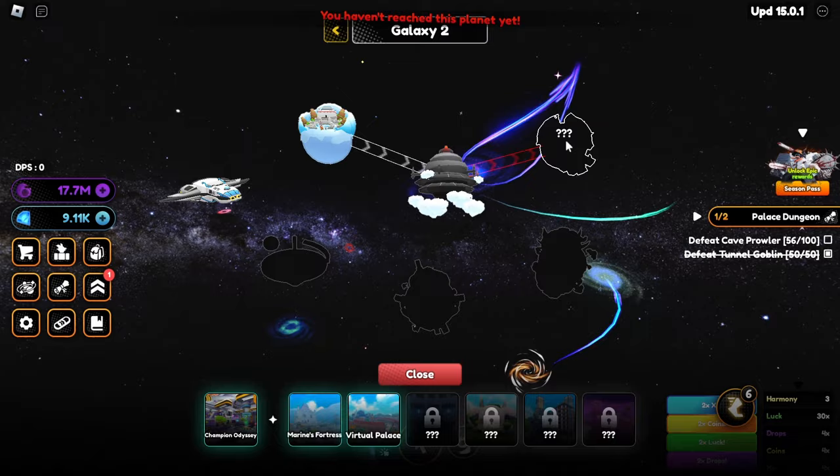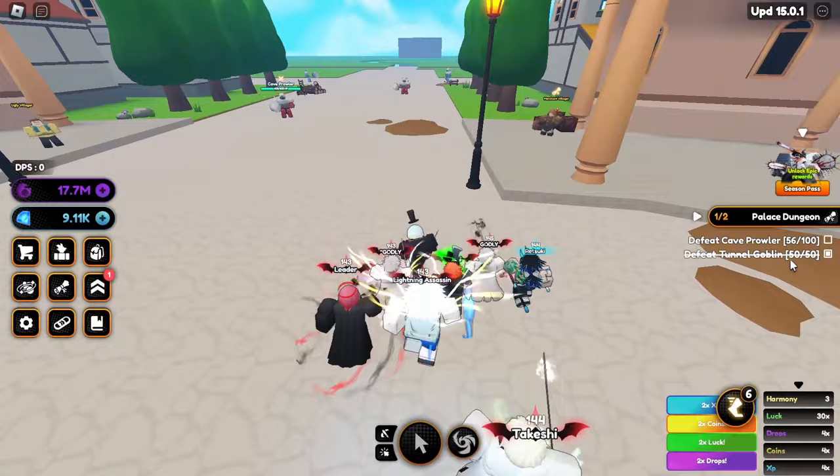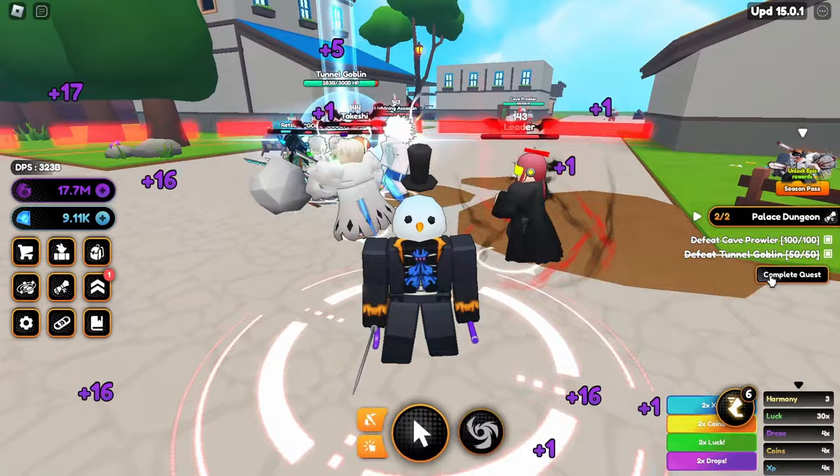Our first goal right now is to reach the next world. We're currently in Virtual Palace and we need to complete the quest: defeat Cave Crawlers — 56 out of 100. I already did the Tunnel Goblin so it'll be a bit short for you guys, but here's a quick time lapse of completing that. There we go — new quest unlocked and we have to defeat all of these enemies again.